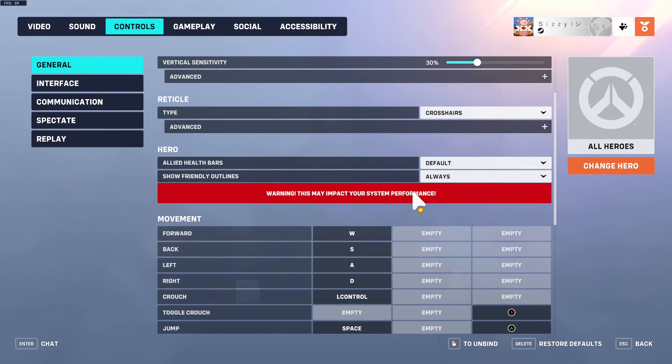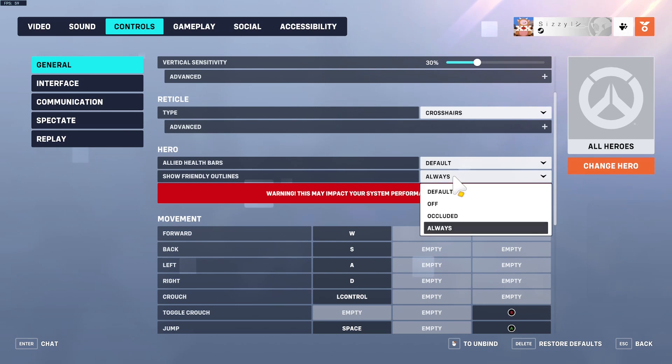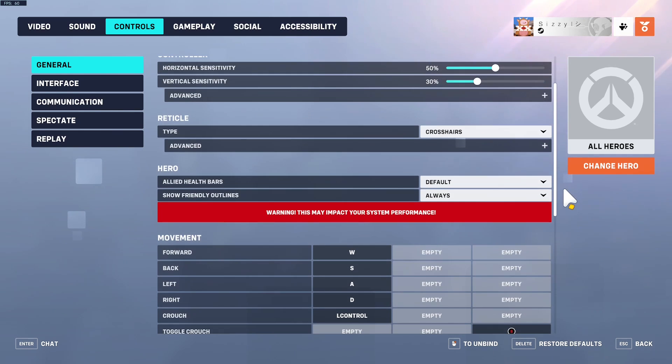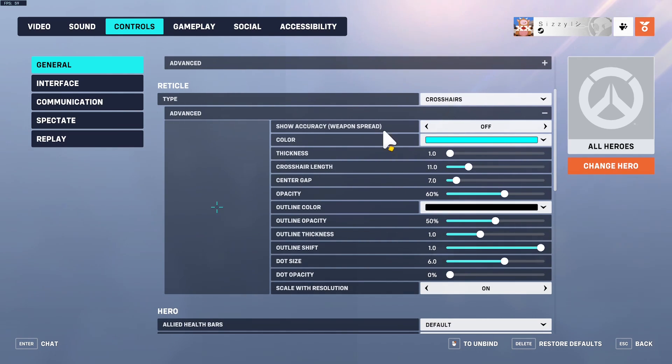When it says 'show friendly outlines,' set this to always. It does say this may impact system performance, but I really don't know why — people have done tests and it really doesn't impact anything, so just turn that on. For crosshair, it's personal preference — I wouldn't say mine is necessarily the best one, it's just what I use.